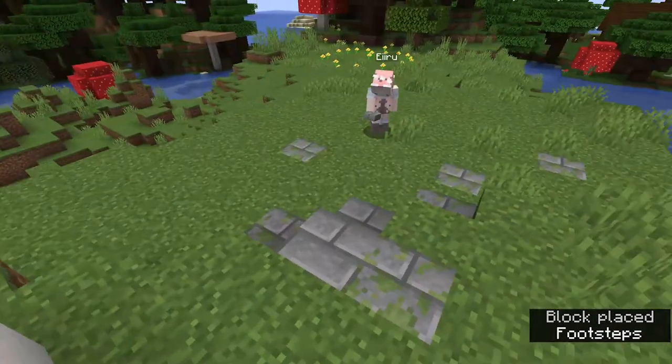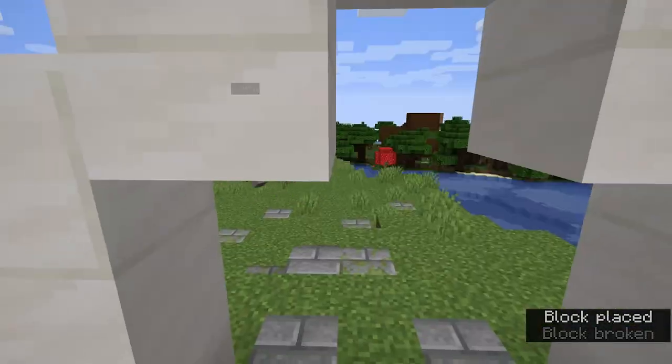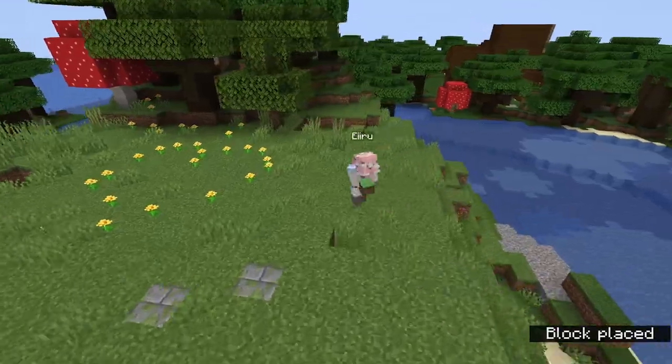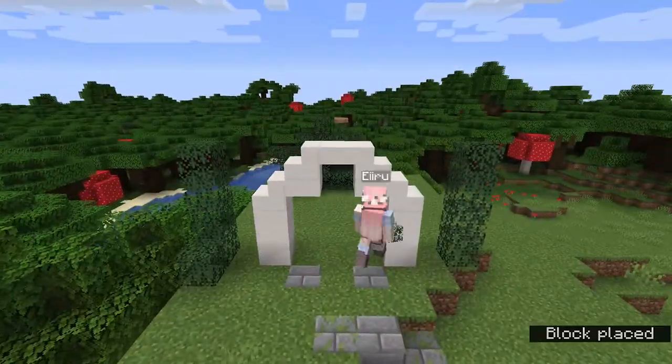Next we're building our stone path — just place a couple of stone slabs in the ground where you see fit. Now we're putting leaf blocks next to our arcs for decoration.